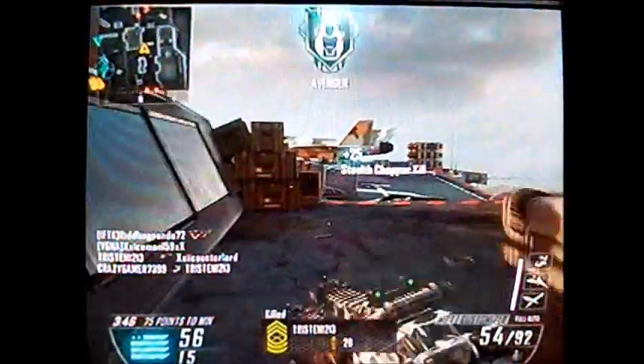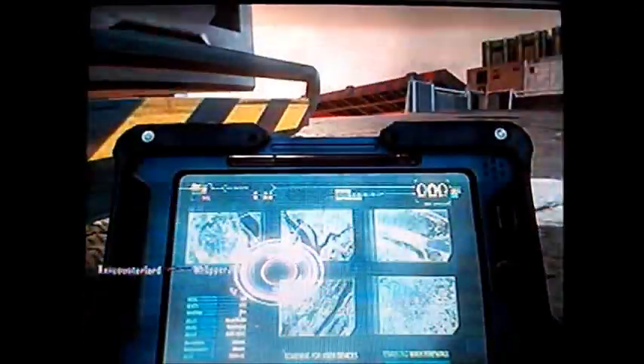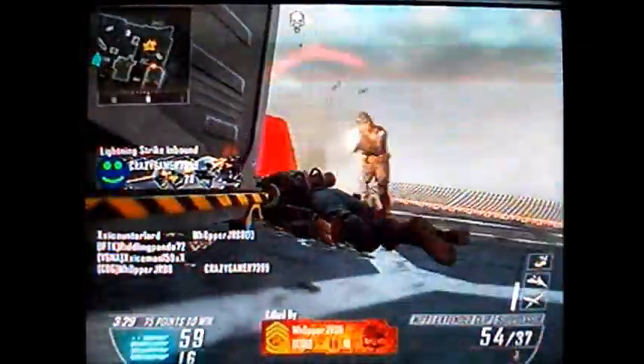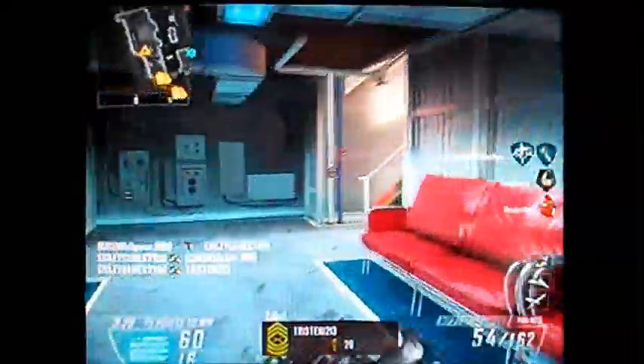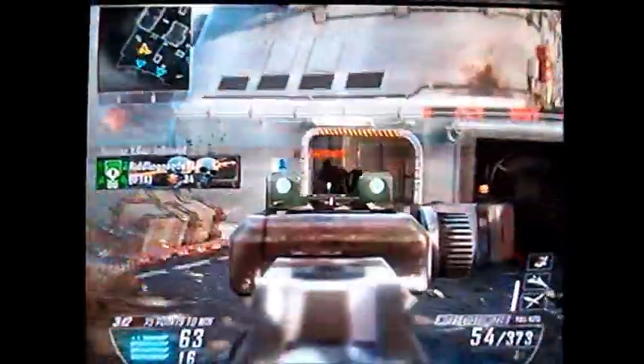I really like C4s because if there's a spot where enemies are at an objective, they're really good for objective play. If there's somebody at the objective and you know they're around one corner, just throw the C4 in there, blow it up, and you can get doubles, triples, quads. I just recently got a triple on Raid — they were in that parking garage around that corner by the cars. I just threw the C4 in there, double tapped X, and boom, got my triple kill. That's why I like C4s.